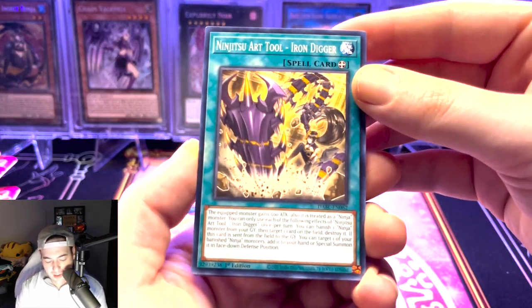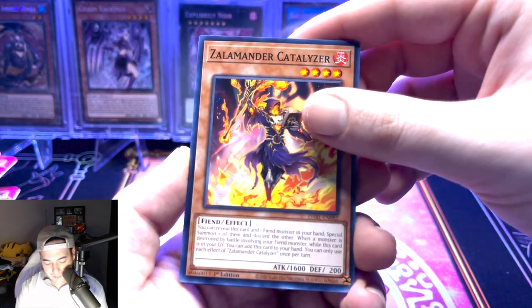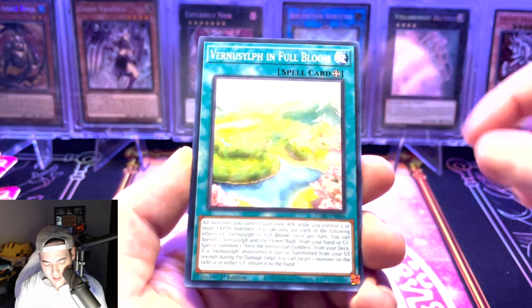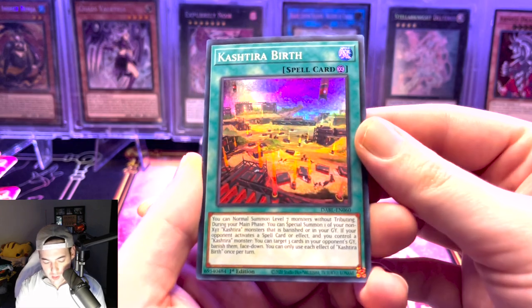We have an Art Tool, Iron Dagger, Naturi Mole, Cricket, Xamander Catalyzer, Full Bloom, and a Kashtira Birth. Actually a really cool-looking card.